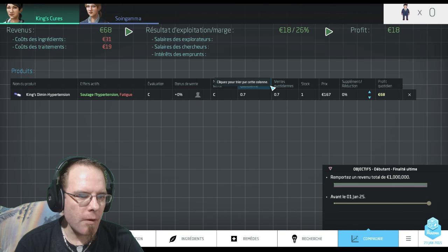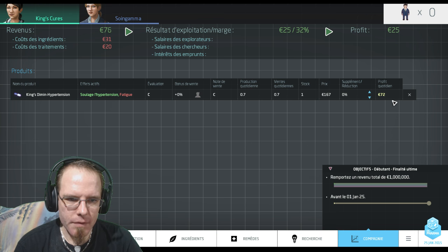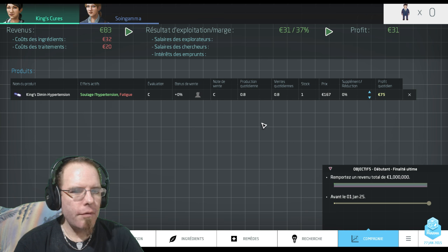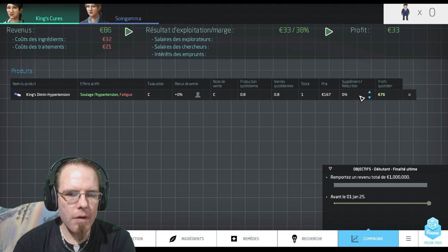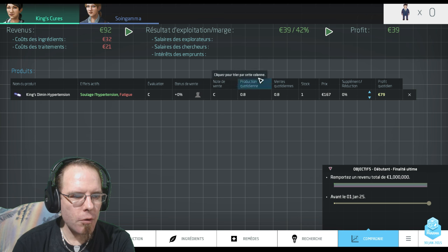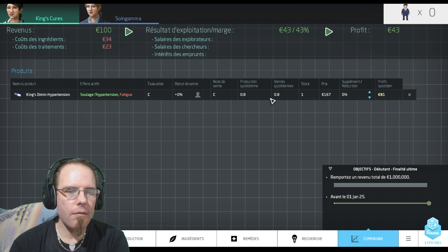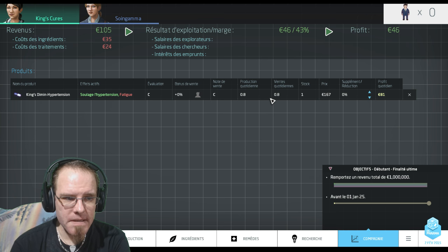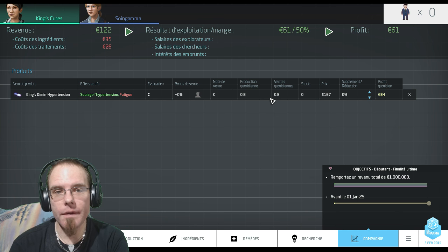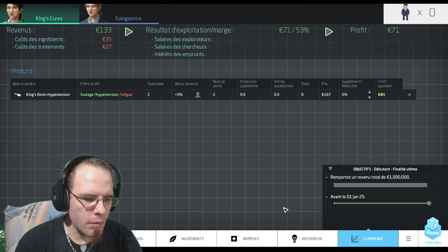J'ai utilisé que très peu de machines pour la mise en place de cette chaîne de production, ça me permet de maximiser les rentrées d'argent. À chaque fois que le médicament passe par un process, je perds 10 euros, et à chaque fois ici, je perds 20 euros. Plus votre chaîne est petite et efficace, plus vous gagnerez de l'argent sur le long terme. Regardez l'onglet compagnie avec le profit quotidien. On peut jouer sur le supplément ou la réduction, pour faire en sorte que production quotidienne et vente quotidienne soient les mêmes.